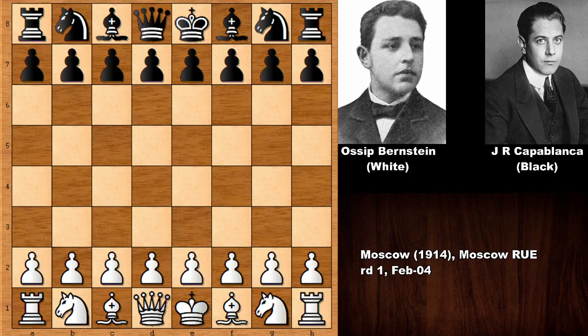Hello everyone and welcome back to another must-see chess game from the history of chess. We have Osip Bernstein with the white pieces and his opponent is Jose Raul Capablanca with the black pieces. Bernstein was one of the first ever chess grandmasters in chess history, becoming a grandmaster from 1950, and he was also the chess champion of Moscow - a pretty strong professional chess player.